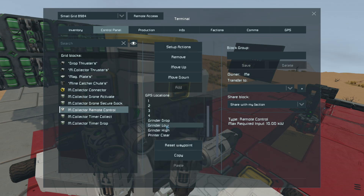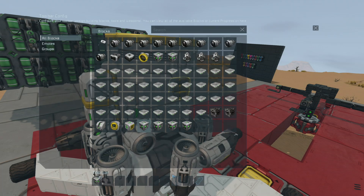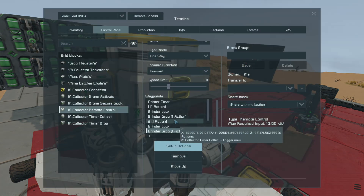So for GPS 2: grinder low, then grinder drop. Once it's finished its job I want it to go to grinder high so I can fly it away and connect it to my base or whatever I need to do. At GPS 2, trigger the collect timer; at the drop, trigger the drop timer. Really simple.